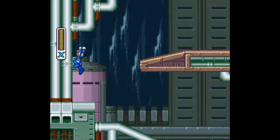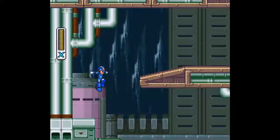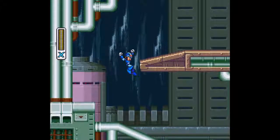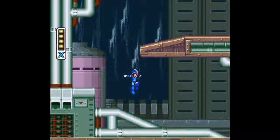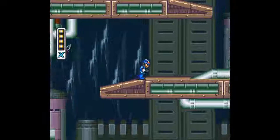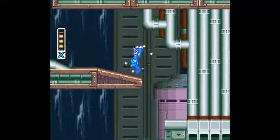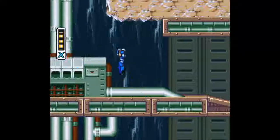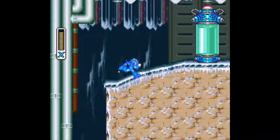Even though I'm not physically touching the wall as I'm falling, it still counts as being close enough for a wall jump. Even though I'm not jumping from the edge, I can sort of get about halfway and get away with wall jumping. These jumps are getting kind of difficult — if only there was some kind of power-up that made these easier.